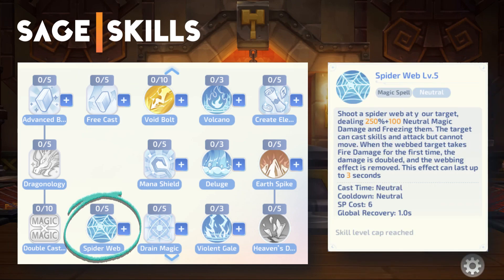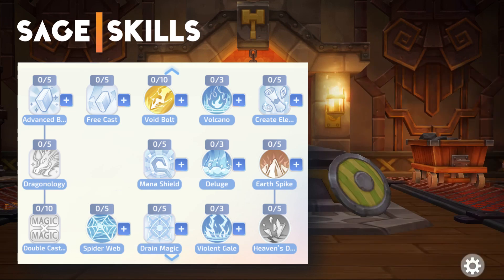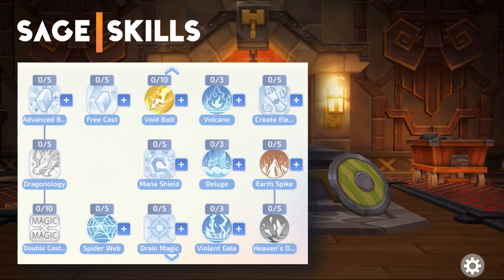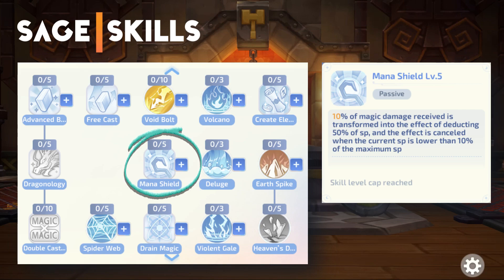Spider Web shoots a spider web that damages and immobilizes enemies, and they take double damage when receiving fire damage for the first time. Void Bolt is similar to elemental bolts but is forced neutral, and its damage scales based on your SP.